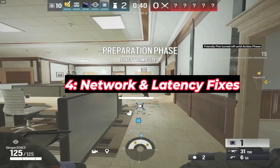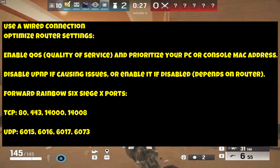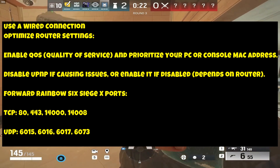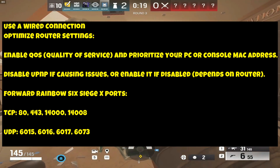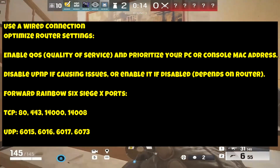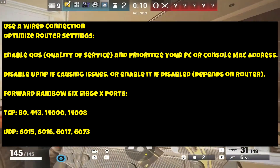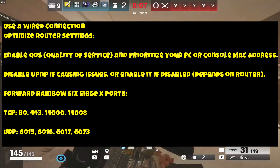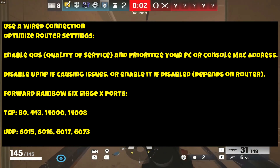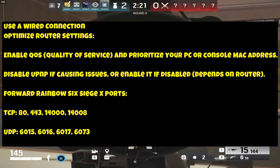Network and Latency Fixes: Use a wired connection — Wi-Fi introduces packet loss and latency spikes, so wired Ethernet is best. Optimize router settings: enable QoS (Quality of Service) and prioritize your PC or console MAC address. Disable UPnP if it's causing issues, or enable it if disabled — depends on your router. Forward Rainbow Six Siege X ports: TCP 80, 443, 14000, 14008; UDP 6015, 6016, 6017, 6073.